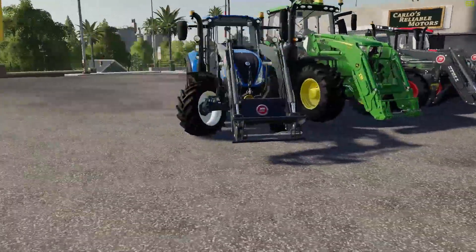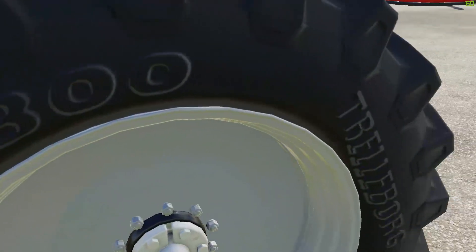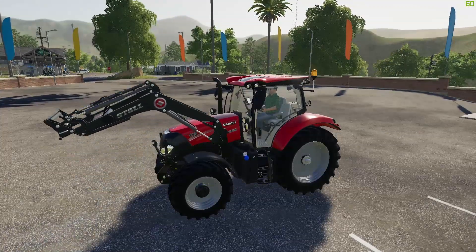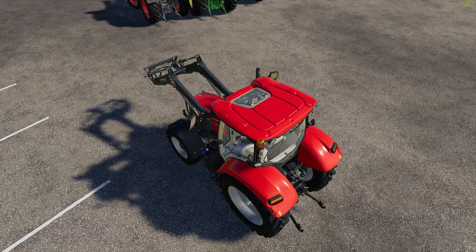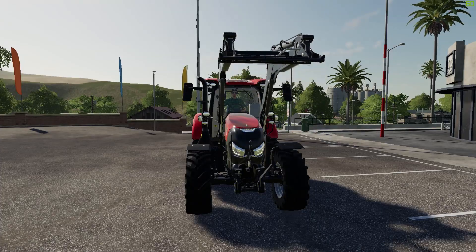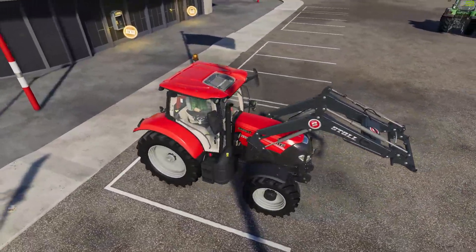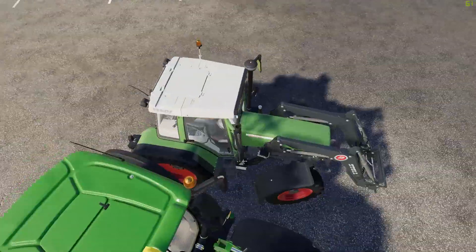In Farming Simulator 19, there are specific tractors that are also coming to Farming Simulator 20. These are the four tractors that can be used as front loaders. The first one is the Case IH Maxxum, and this tractor can be used as a front loader if we have the option to customize vehicles in Farming Simulator 20.